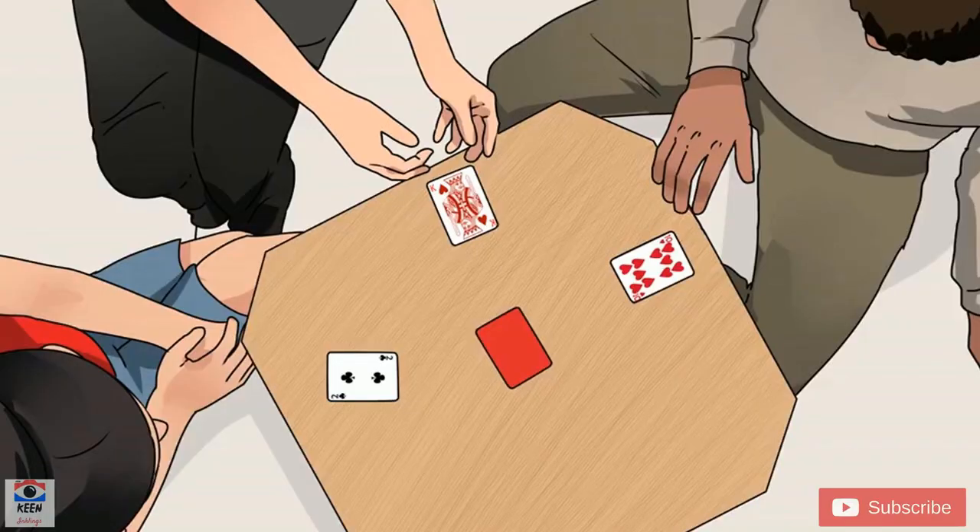Cut cards to settle on who deals first. Have each player draw one card from the deck, then lay your cards out on the table. Assign the first deal to whoever has the highest card. Aces vary between being the highest and lowest card from game to game, but in Tonk, aces are always the lowest.